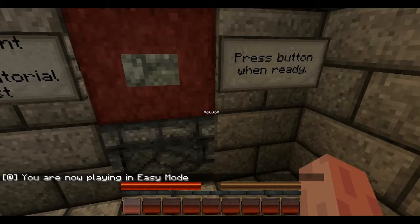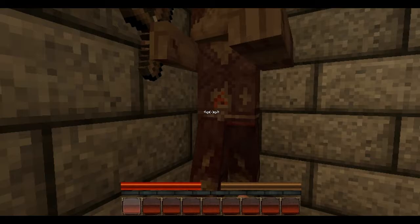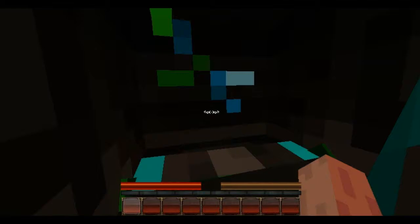Oh my god! Just kill him. Is this the boss? It's just a tutorial, nothing special. The zombie hit me twice. Should you kill the boss or drop the music that you need to use on a jukebox to deactivate it and open the doors?